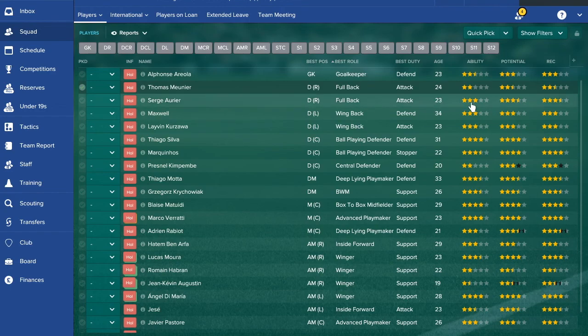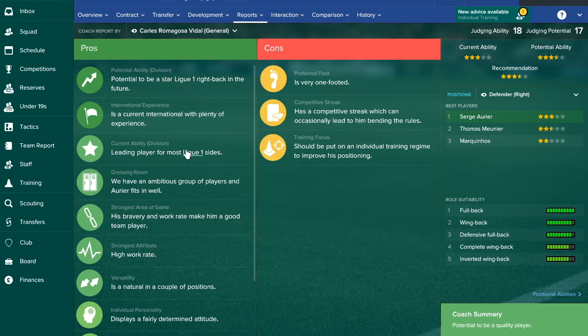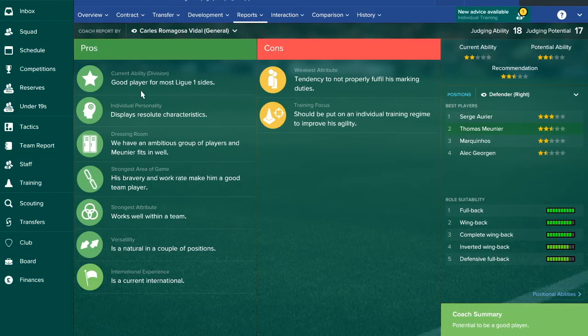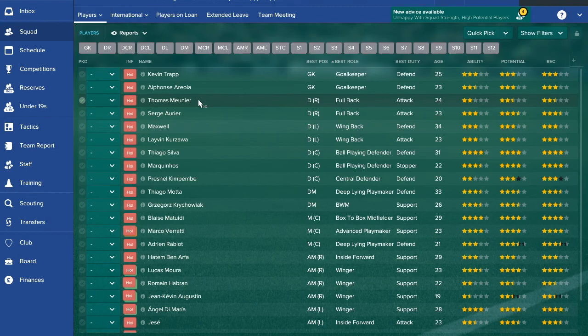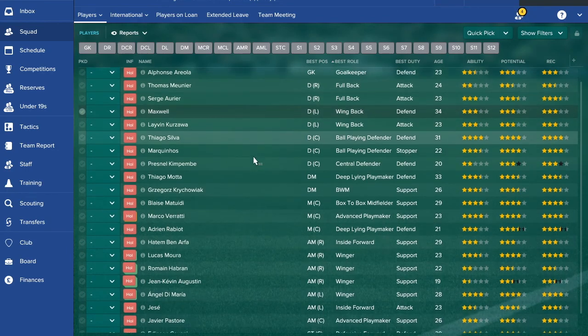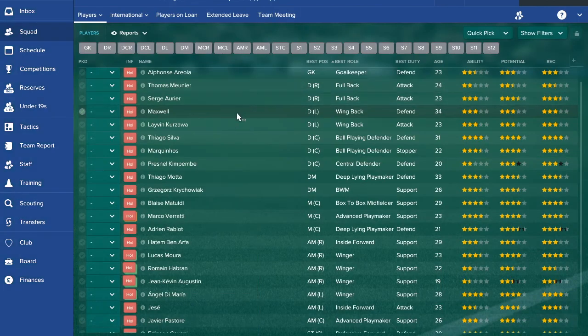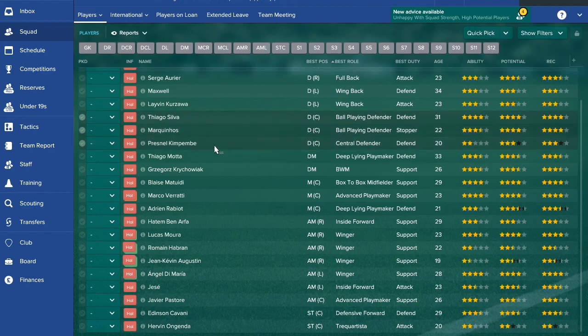At right back, Aurier is definitely your first choice — a leading player who can become a star. Meunier is a decent backup but only considered good, whereas PSG need star players since Ligue 1 is technically weaker than the Premier League in-game, meaning you need higher-ability players to compete in Europe. At left back, Kurzawa is better and already leading, with Maxwell also being a leading player, so that position is fine.